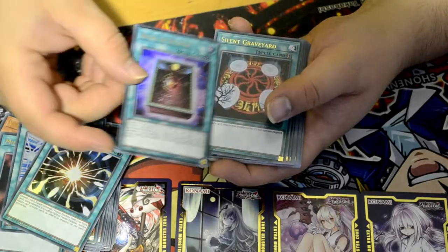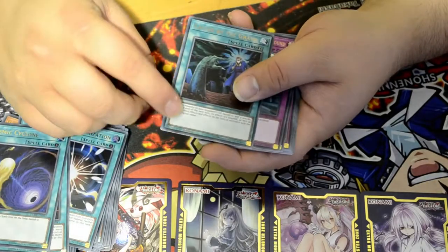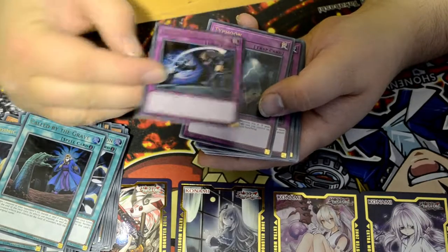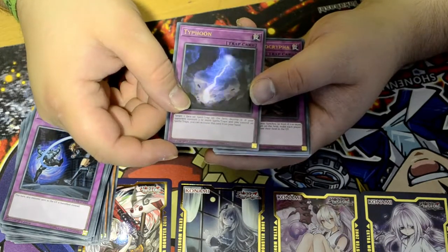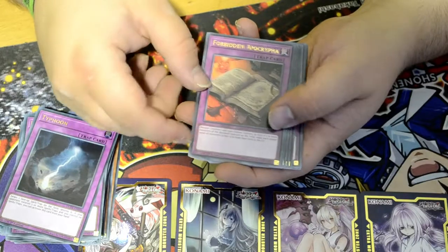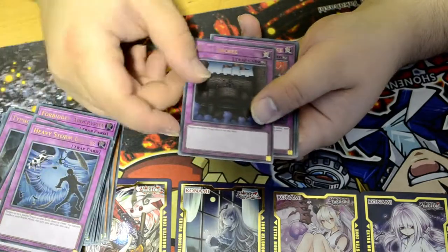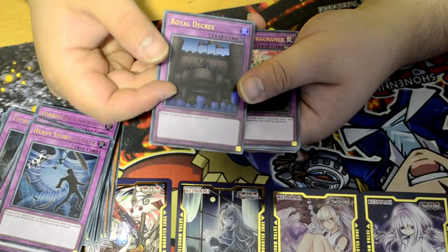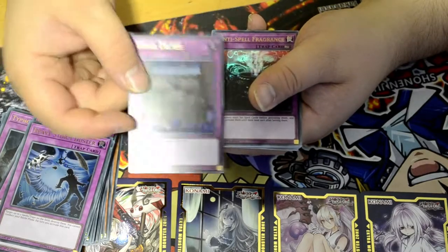Book of Eclipse, Silent Graveyard, Cosmic Cyclone — very good card. Gotha Grave, Different Dimension Ground. Next up we got Typhoon — that's an awesome artwork. The Forbidden Apocrypha, Dimensional Barrier, Lost Wind, Heavy Storm Duster. The Royal Decree — very old card, negates all traps on the field. I used to hate this card because my friends would play it against me and I couldn't activate any trap cards. I hated this card.